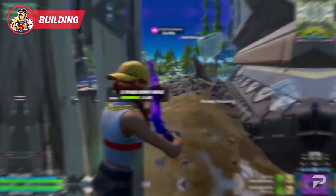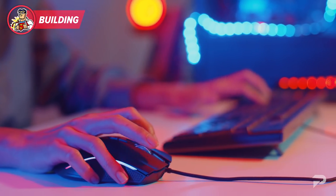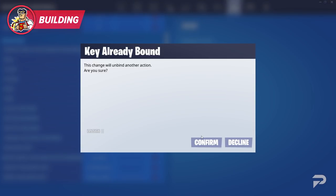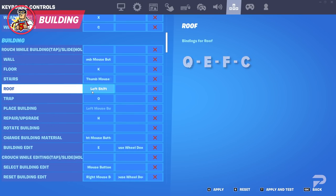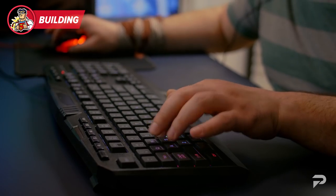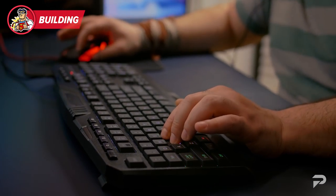Since your fingers won't need to leave the WASD position when using the mouse side buttons, you'll be able to move freely without any slowdowns. For your cone and floor pieces, we'd recommend binding one to your shift key and the other to a nearby bind like Q, E, F, or C. This means you'll only have one building bind designated to a WASD finger, which is almost perfectly optimal. It's pretty difficult to achieve 100% optimal binds without using your thumb to hit a bottom row key, which feels uncomfortable and can cause you to accidentally hit your spacebar to jump when you don't want to, so we'd recommend not going that route unless it feels natural to you.